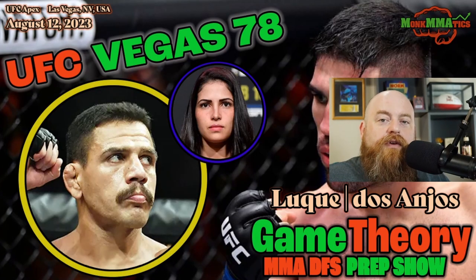Hello and welcome to another episode of Game Theory, the number one MMA DFS prep show. I am your host Monk, aka the Monk Mathematician. In this episode we're breaking down all 13 fights from UFC Vegas 78 from a DraftKings perspective. We've got some bangers on this card — Dos Anjos and Luke is the headliner, Cub Swanson, Hakeem Dawudu, Chris Dawkus moving down a weight class, Pollyana Viana, Marcus McGee, JP Bays, Terence McKinney on short notice.